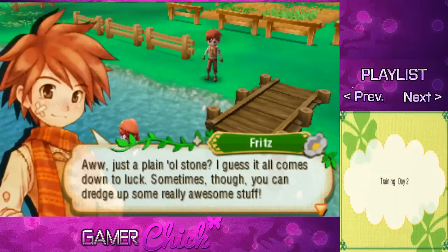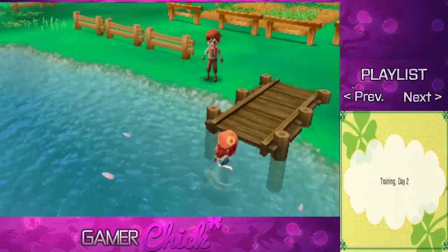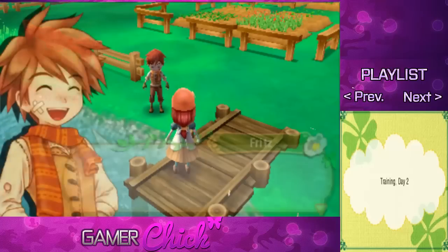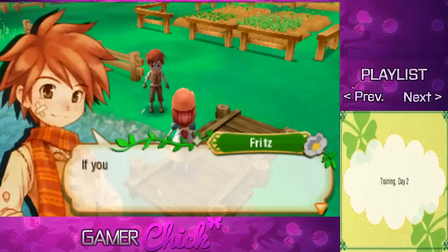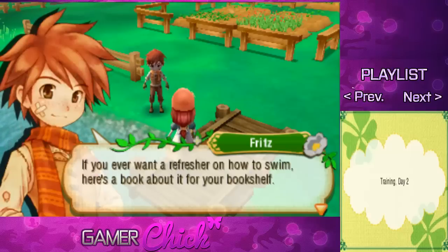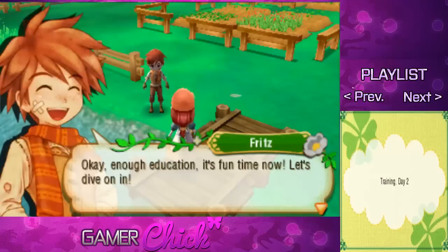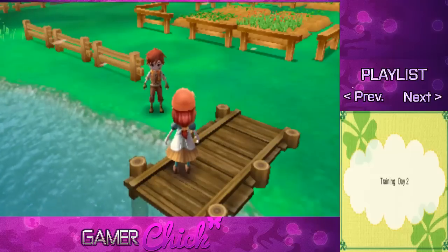Just a plain old stone — I guess it all comes down to luck. Sometimes though you can dredge up some really awesome stuff. Just to remind you, diving underwater takes stamina, so be careful not to overdo it. We can swim in the river, which is pretty cool. Well, that's all there is to swimming lessons. Doesn't it feel liberating knowing how to swim? If you ever want a refresher, look at your bookshelf. Thank you for the book on swimming. Okay, enough education — it's fun time now. Let's dive in!